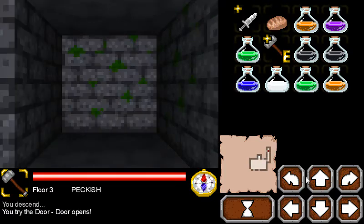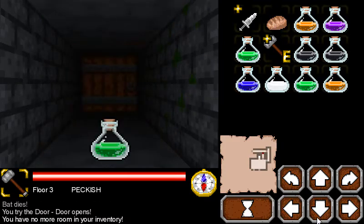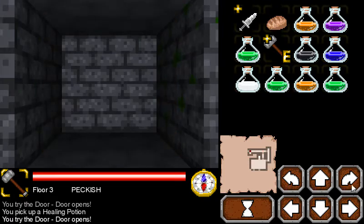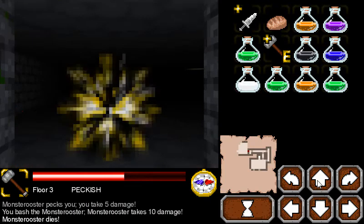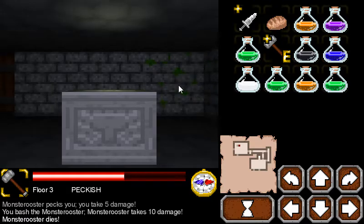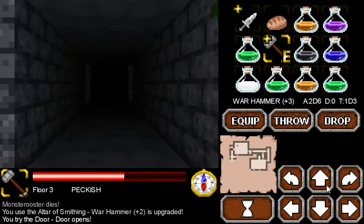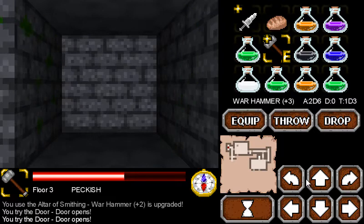I totally want to edit Wolfenstein music in, but I'm not going to. There's no more room in my inventory, which means I should attempt to use some stuff. Oh, it's a deadly Monster Rooster — wow, that thing is nasty! Let's go ahead and upgrade at the smithing altar. Yes! Now we've got a Plus Three Warhammer. I don't know if there are better weapons, but I'm gambling there aren't.